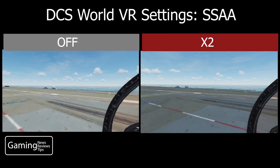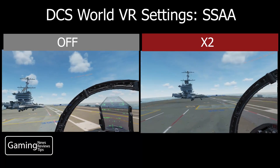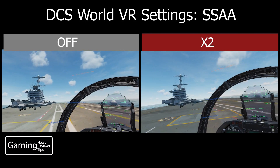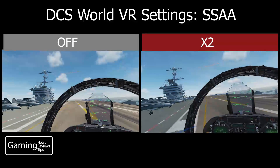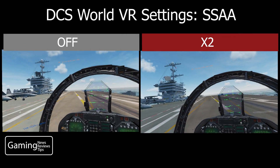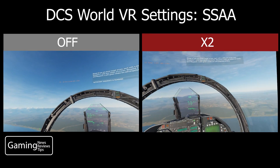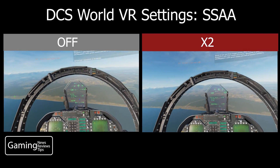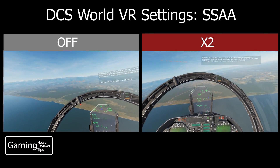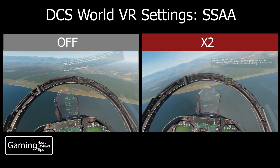Looking around the cockpit, I really did not notice any difference whatsoever in the graphical quality. Performance — same thing — pretty much no effect on performance, at least on my system. Because there's really no improvement on the times 2 setting, I don't really see the benefit in having this setting turned on. I also tested this out in the air, and really there was no difference between having SSAA turned off or on the times 2 level.